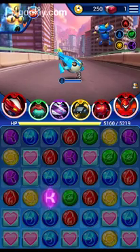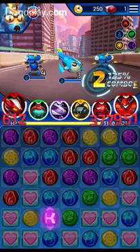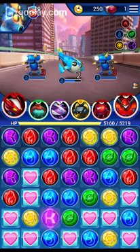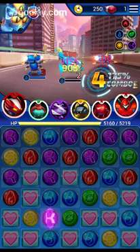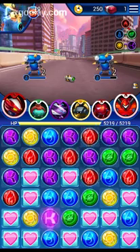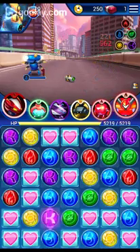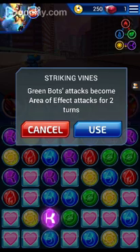Okay, wave two. This is probably the wave where I'm going to use special moves. There we go — my purple bot has its special move on. This isn't very helpful right now since all it did was heal me and I already had max health. But now two of my red bots and my green bot are ready. Striking vines — green bot's attack becomes area-of-effect for two turns.